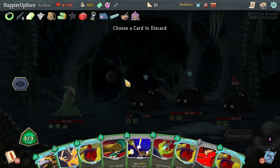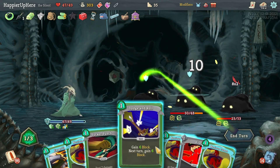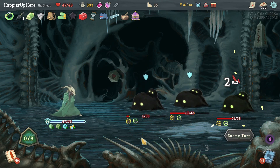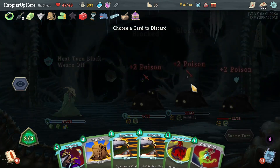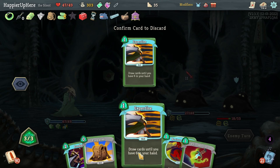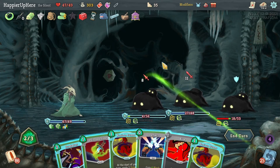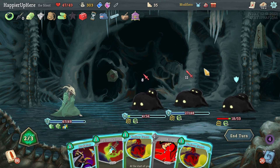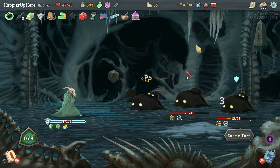Another 16 incoming — I have Dash, so Dash and Dodge and Roll. That way I don't take any damage. I'll rely on the poison to help me out. This guy will be dead with poison next turn — yes, that's right. The other two are still alive. Let's see what Prepared gives me. Expertise — fully defend with Deflect, then do Noxious Fumes. Let's fully defend and depend on the poison.